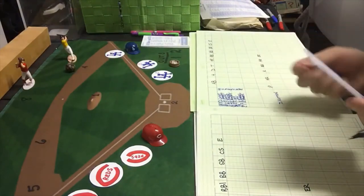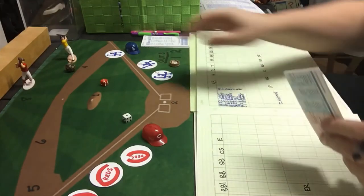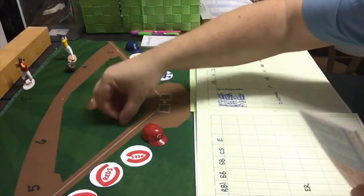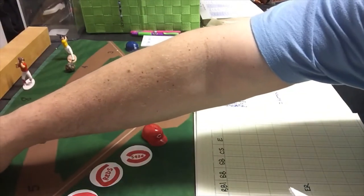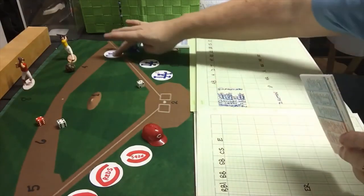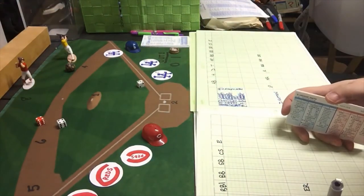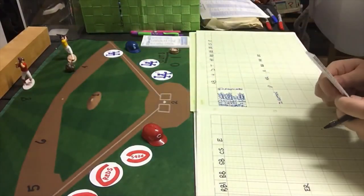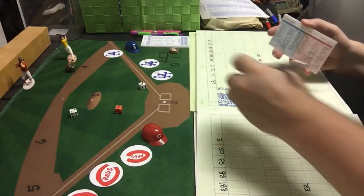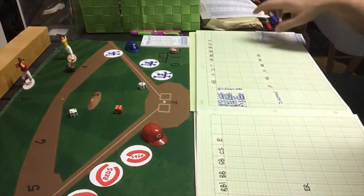Steve Garvey gets a 3-4, a ground ball to shortstop — a double play, two outs. That brings up Reggie Smith: 4-7, a walk. So two of the first three hitters Blackwell has faced have reached, both on walks. Dusty Baker gets a 4-5, a strikeout, ending the inning. The Dodgers get nothing in their half of the first.